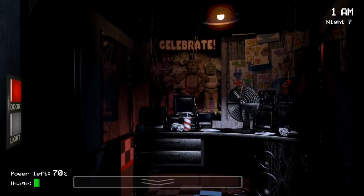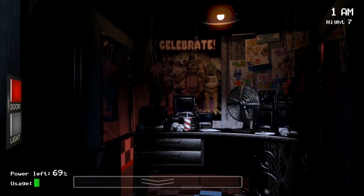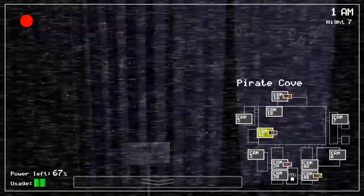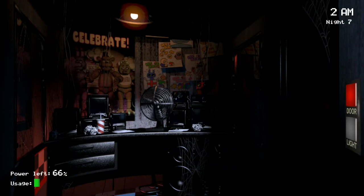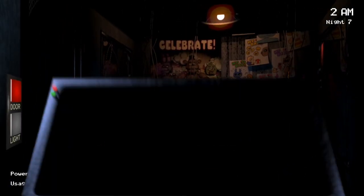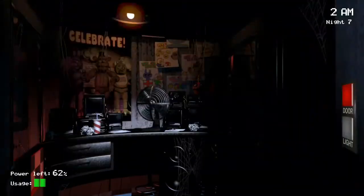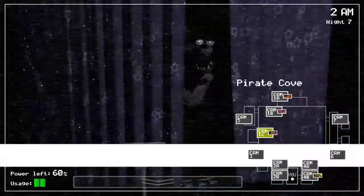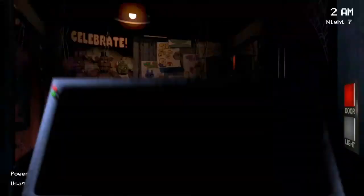It looks like there's no animatronics nearby, so that's good. I'll check my doors when there's an animatronic very close — like next to me, something like that. Looks like Bonnie's in the supply closet. Oh god. Bonnie wants to eat my butt! Hello, Foxy. Did Bonnie just teleport? Oh, there's Foxy. Gotta check if Chica is there.